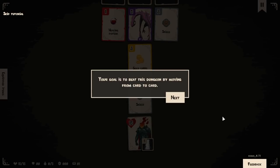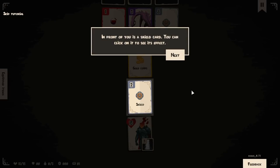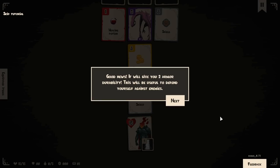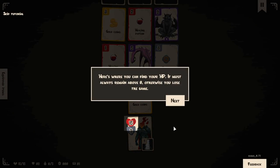Welcome to your first game of Forward. Your goal is to beat this dungeon by moving from card to card. At the bottom, you'll find your character's card. The cards you move on will have different effects. In front of you is a shield card — give you two armor durability. Move your character onto the shield card. Click and drag — oh, that feels really nice. That click and drag there.